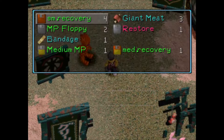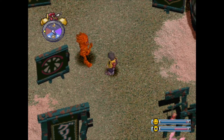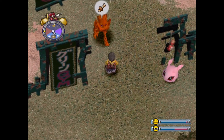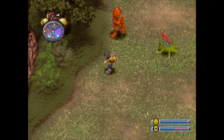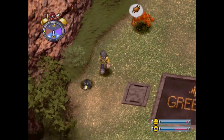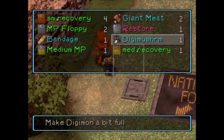So he's hungry. Let's feed him. I do like to give him the Digi Mushrooms if that doesn't satisfy him, so let's go find one. They're relatively easy to find. In these first few spots they generally have... yeah, there we go. Pretty easy to farm.